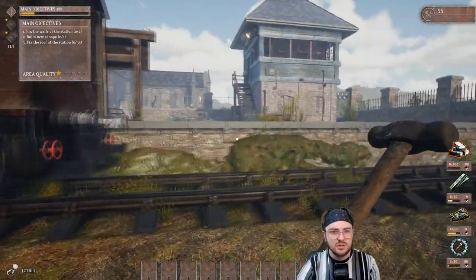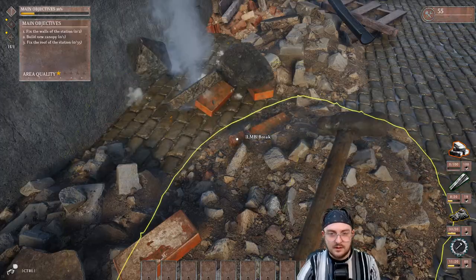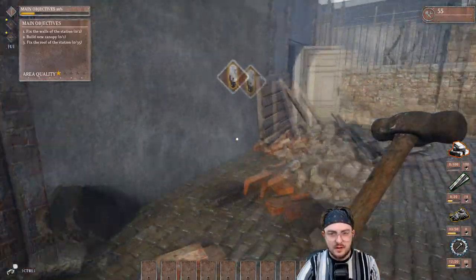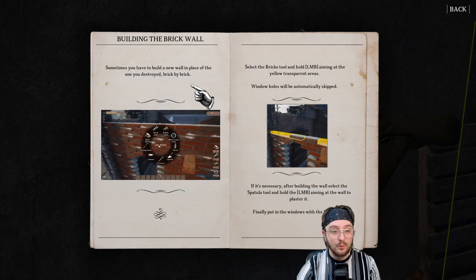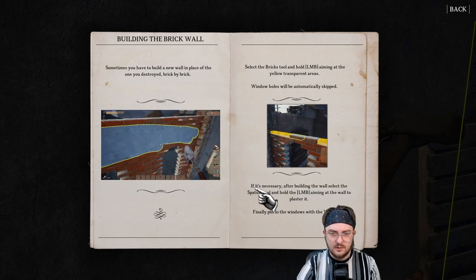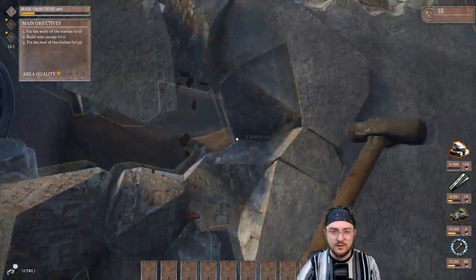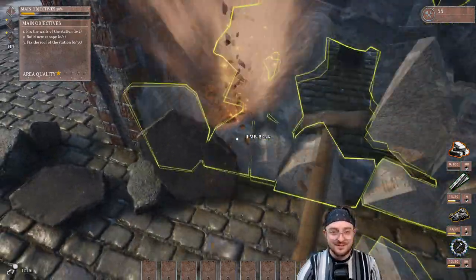Ton of rubble — it's like water dripping action. Building the brick wall: sometimes you have to build a new wall in place of one you destroyed, brick by brick. Select the bricks — window holes will be automatically skipped. If necessary, after building the wall, select the spatula tool and aim to plaster it. Finally, put the windows in with wood. So we've got to tear down this entire wall and rebuild it, which is actually really cool.